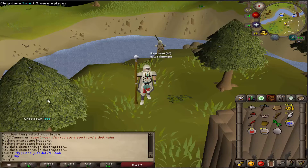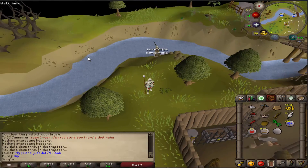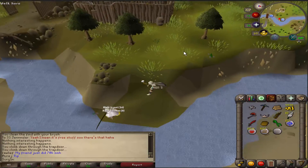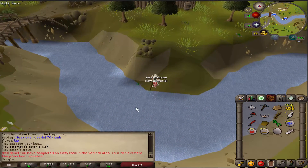So the first thing we're going to do is catch some trout in the River Lum, which is right next to Barbarian Village. We will just catch trout and move on. Once we've done that, it will be task complete.